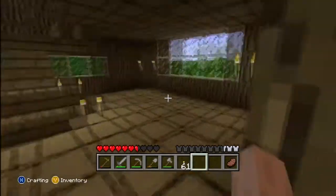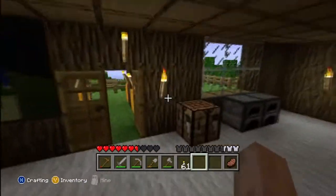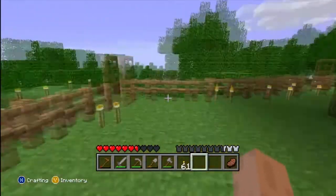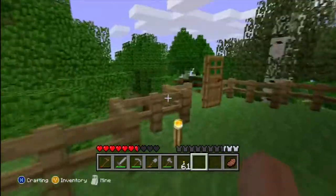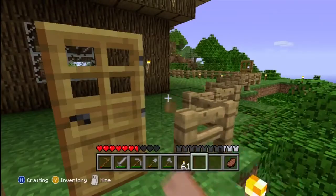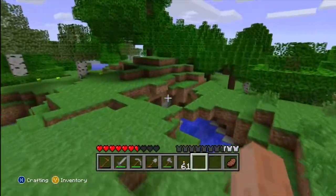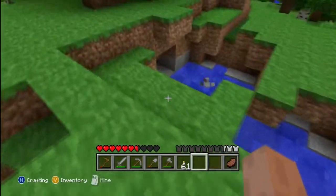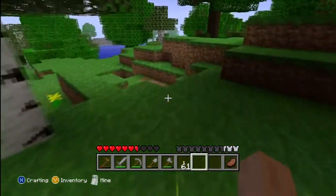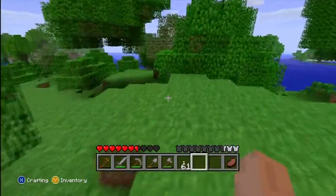Now I'm gonna try to go find a dungeon or whatever you call it, because I don't really know what's in there but I've read that you can find little treasure chests with saddles and stuff in it. I don't know if I'm right on this but hopefully I am. What the hell is that in the water — a chicken? Okay, I don't even know what to look for right now but I'm gonna search around and find something.